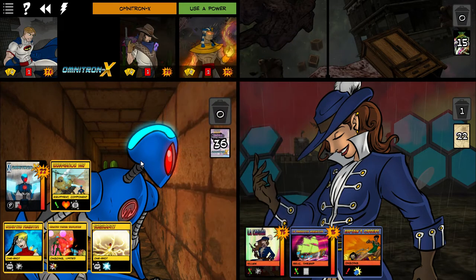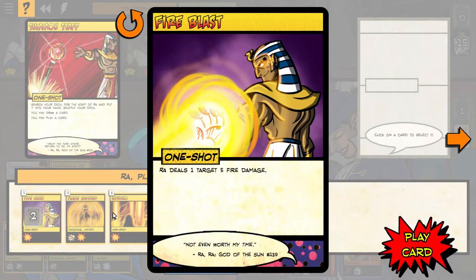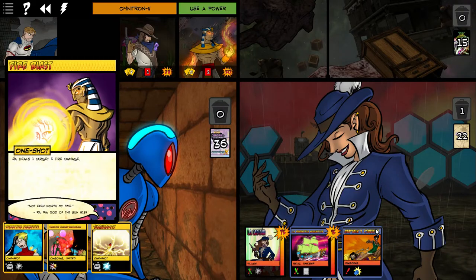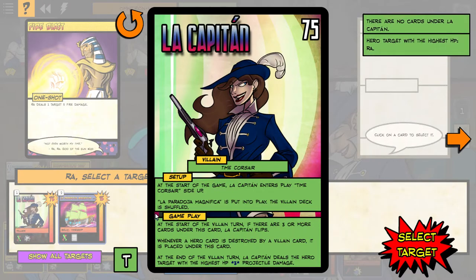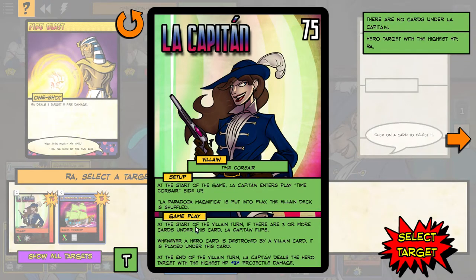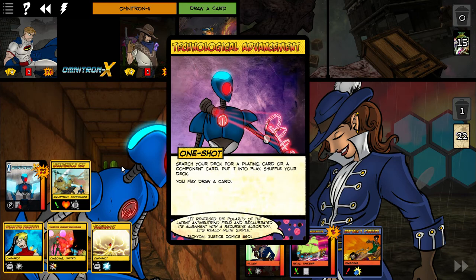Play a card — that's excellent — deals one target five damage. That's just awesome. At the start of the villain turn, if there are three or more cards under this card, Le Capitaine flips and becomes invulnerable. I wonder if we should just try for the fast win here and try to crush her quickly. Let's see what happens with the quick win — we're going to try it.